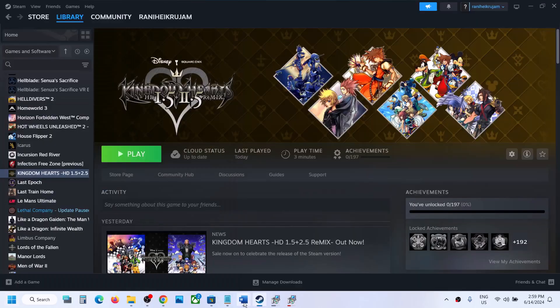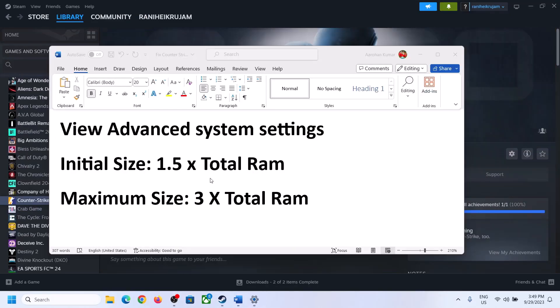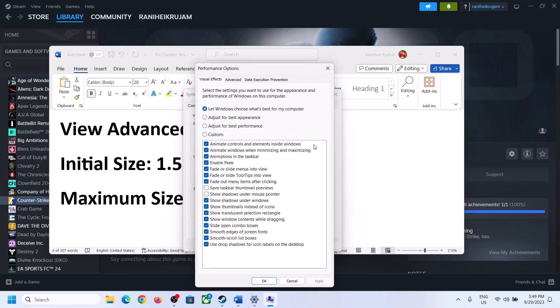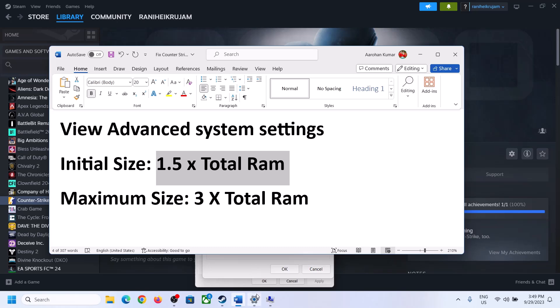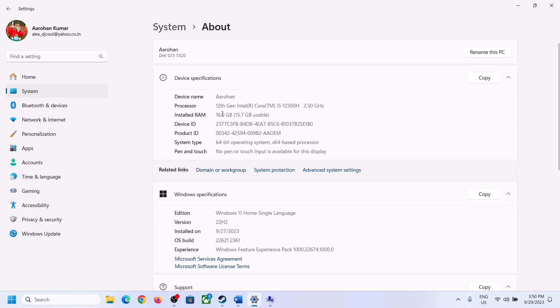The next step is to increase the virtual memory. Type View Advanced System Settings in the Windows search box, click on it, then click on the first Settings button. Go to the Advanced tab and click Change. Uncheck the box which says Automatically Manage Paging File Size for All Drives. Select the drive where the game is installed. Put a check on Custom Size. For the initial size, the formula is 1.5 × total RAM in megabytes. You can check your total RAM in Windows Settings under System > About.